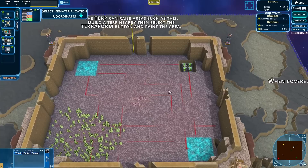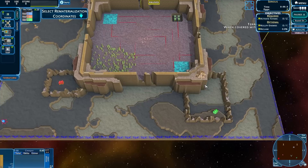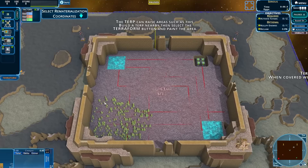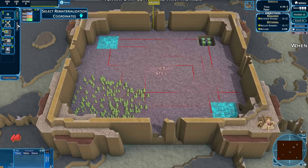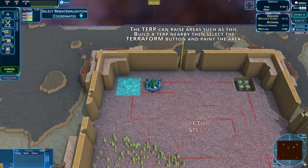Factory site - we've got some energy and terrain that breeds creeper. When covered with creeper it'll spawn more creeper, so this looks like it's going to be fun. Nullify enemies, activate totems, reclaim. Now we've got the TERP - for those who've never played this before, the TERP can raise areas. Build a TERP nearby, then select the terraform button and paint the area.